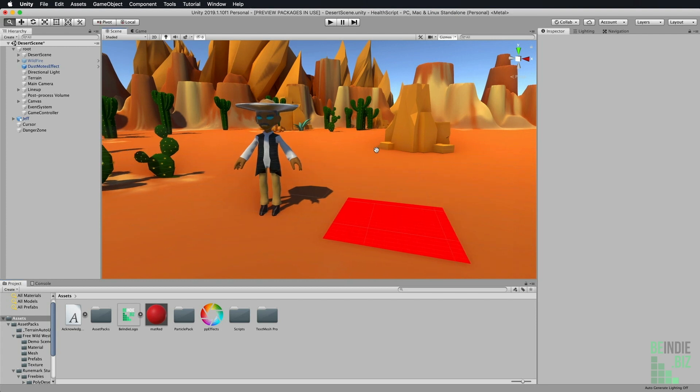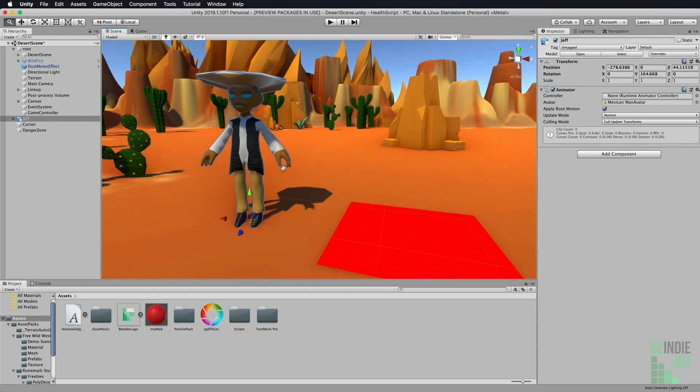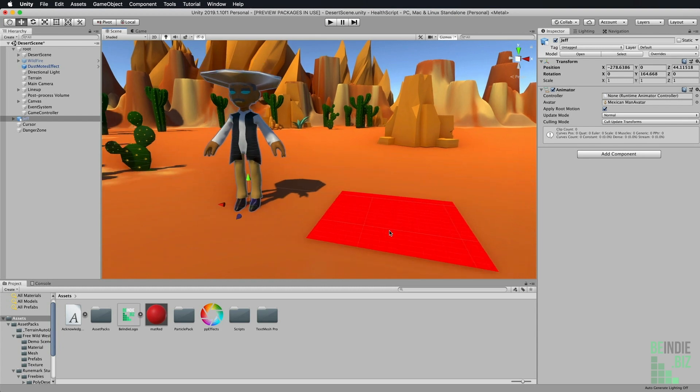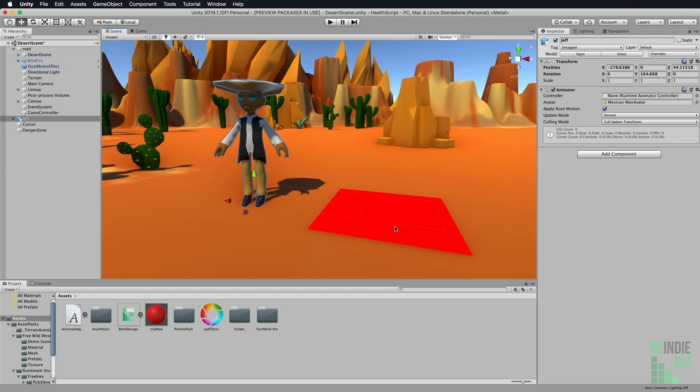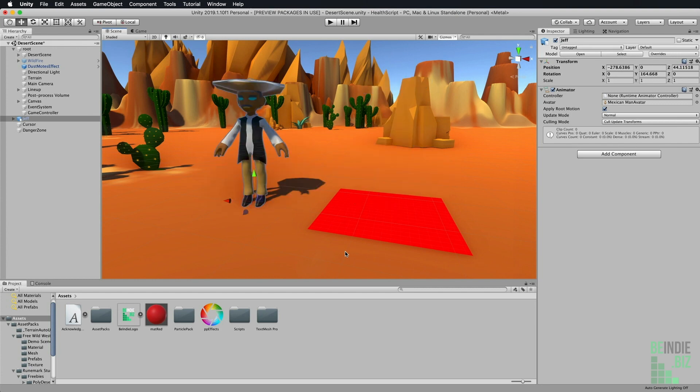Take a look at the scene I've got in front of us here. On the left-hand side, I've got this NPC character that I've called Jeff. Jeff is standing right next to this big square of red, and we're going to imagine that this big square of red is a dangerous bubbling lava pit. When Jeff stands on the lava pit, he's going to be damaged — his health will be reduced. Let's take a look at how we could do this using a really great health script technique.